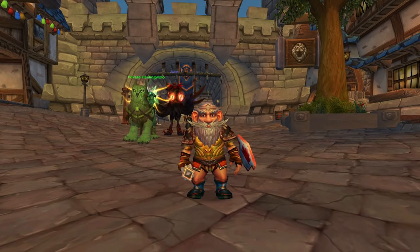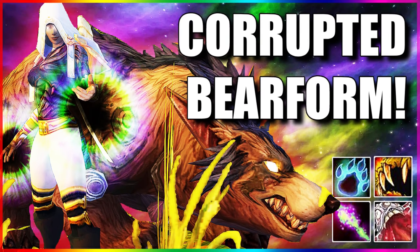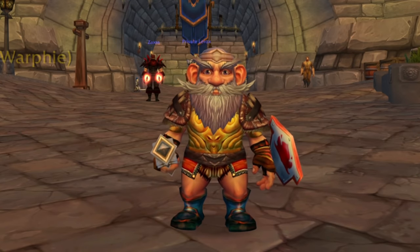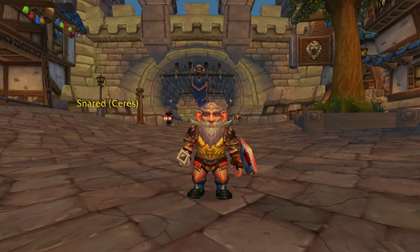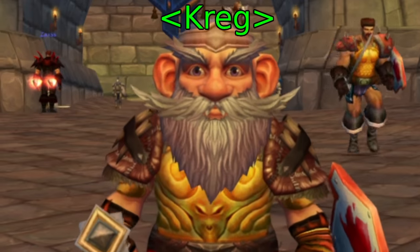What is up guys, McDoubles back again with a brand new video. Today I've got Craig and we're going to be doing a brand new version of tanking — bear tanking specifically. We're going to be doing corrupted bear form using corruption and shadow bolt mixed with bear form with life gain. It's a pretty fun one and I just wanted to highlight it with this video, so I hope you guys enjoy. Let's jump right in.